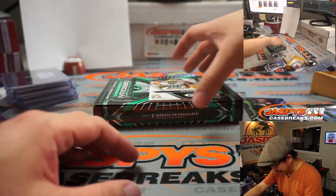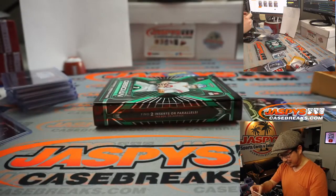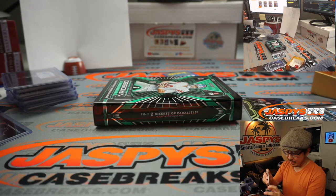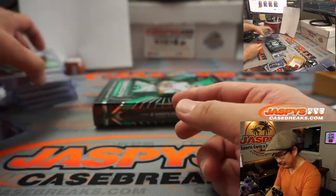And we've got AJ Dillon, 6 out of 50 — very nice three boxes — two-color patch and autograph. That goes to the NFC North, Alex with the Green Bay Packers. AJ Dillon might have a new quarterback handing the ball off to him.